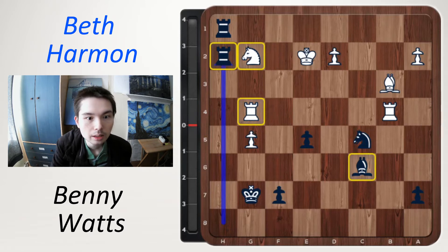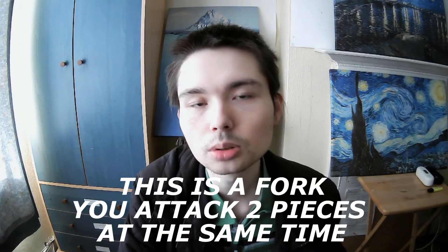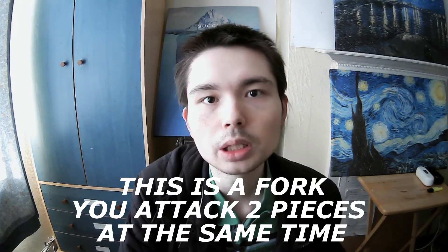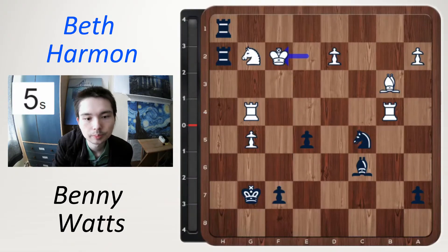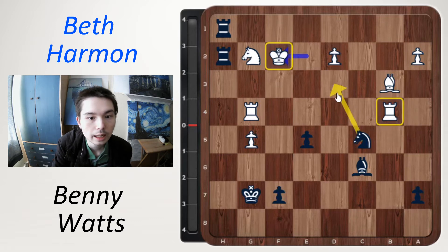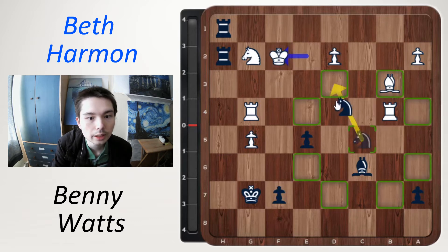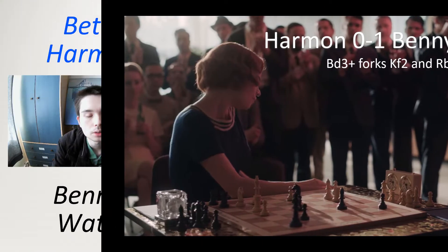Here Beth played king f2. Pause the video — can you find a winning move which led to Beth resigning? This is called a fork, where you attack two pieces at the same time. I'll give you five seconds. The king is now on f2 but the rook is on a clumsy square, allowing knight d3 check. In the episode Beth resigned, and Benny Watts won the championship.